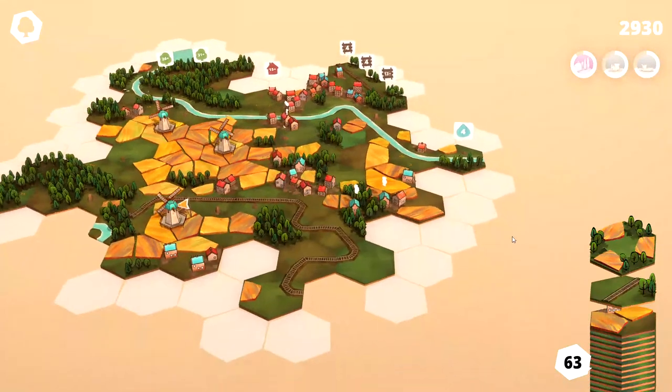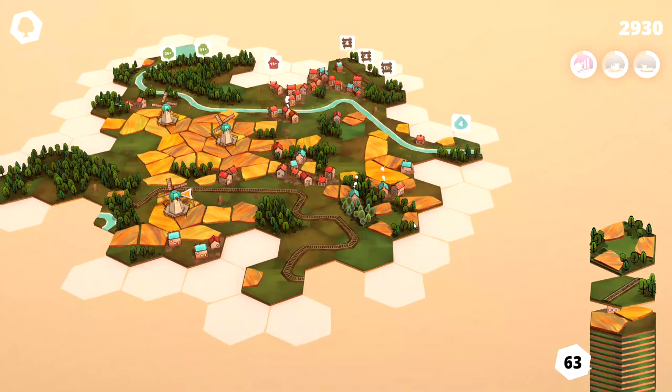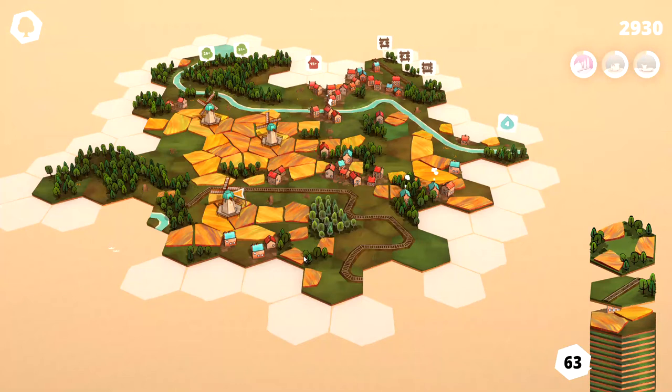I think I'm going to keep playing this game and make a couple little episodes of it — there's certainly a lot to explore. We're almost to Landscaper 1, we need 11 more tiles. Engineering 2 — we need to form a train route with 15 tracks. And Ocean Wand — form a body of water with 20 segments of water. So I think let's just go ahead and finish these out. We can drop this field tile here.